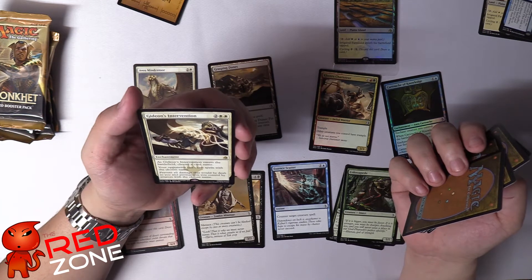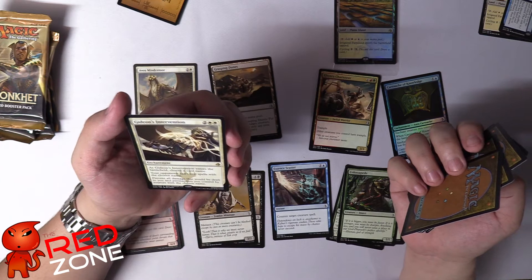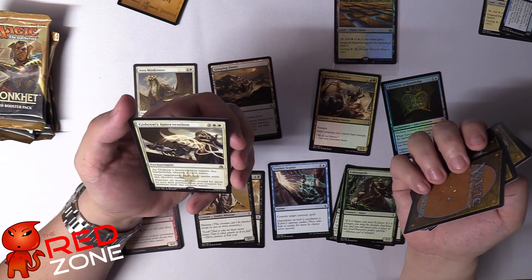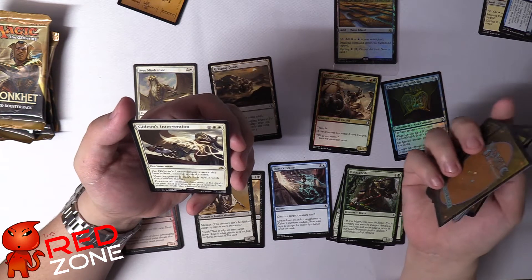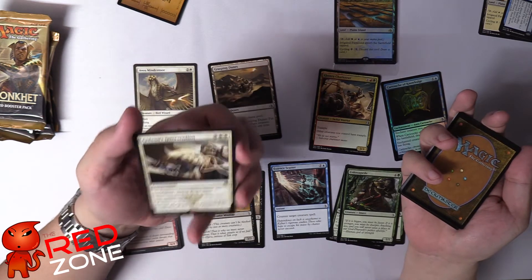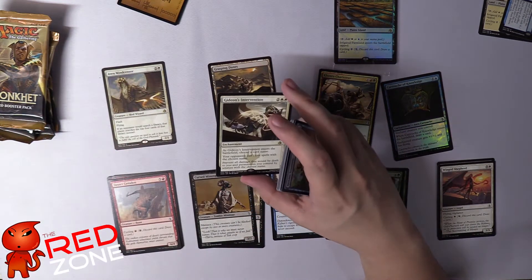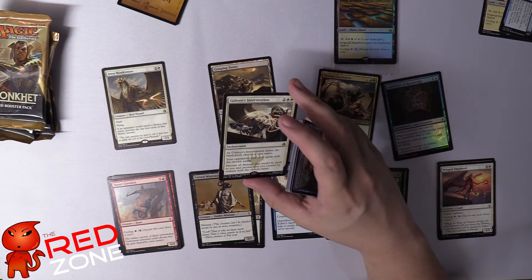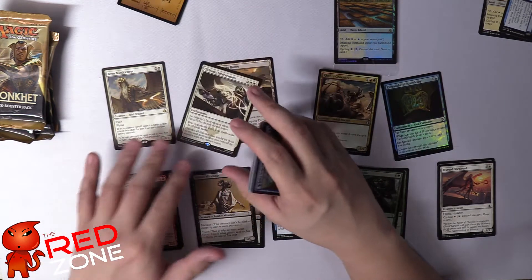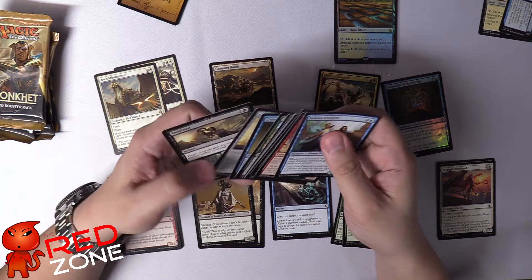Gideon's Intervention — when it enters the battlefield, choose a card name. Your opponents can't cast spells with the chosen name, and it prevents all damage that would be dealt to you and permanents you control by sources of that chosen name. Best case it's bad removal. You can still play it against a god — indestructible gods don't deal damage anymore but they make good blockers. Even Mind Sensor is also not that great: it's a three-mana 2/1 flyer that prevents your opponent from searching, but only with flash. Our rares aren't great so far, but we're only two packs in — four more to go.